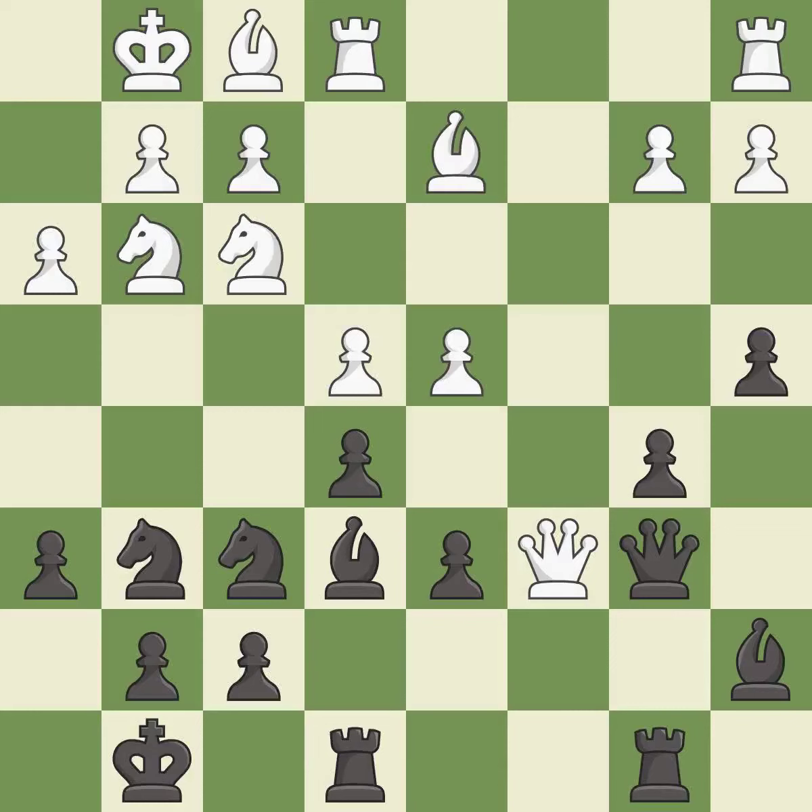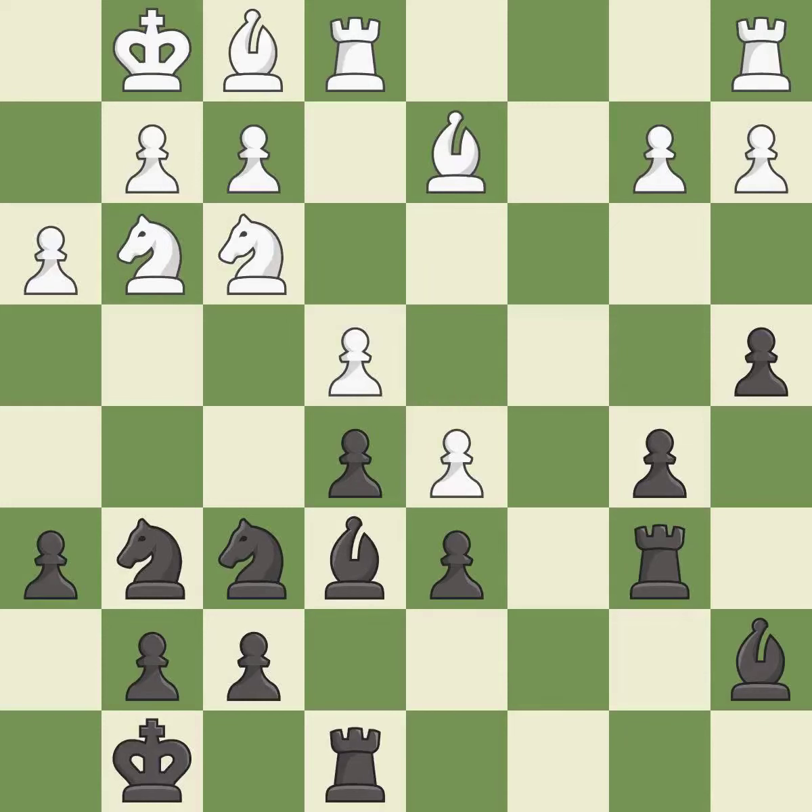This overlooks an opportunity to block an attack on a vulnerable queen — it is a miss. This is an equal trade. Takes back. This kicks an opposing bishop. This move puts the bishop on a safer square. This overlooks an opportunity to take an open file with a rook — it is an inaccuracy.